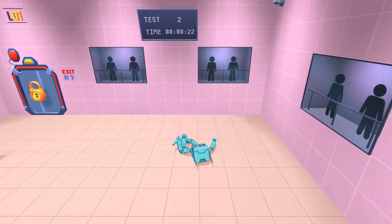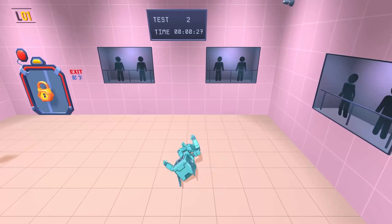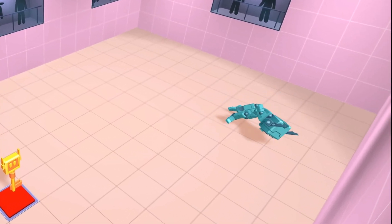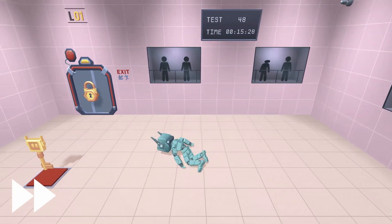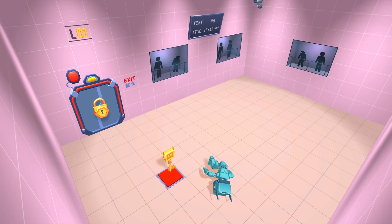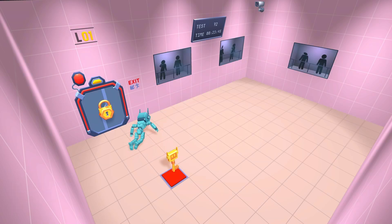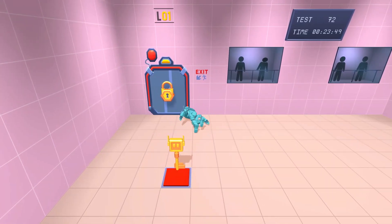AV's main task is to get through the room in 40 seconds. To do this, he needs to reach the key to unlock the door. When AV picks up the key and goes to the door, he receives a reward. When he falls or fails to complete the task in 40 seconds, AV receives a penalty. This model allows you to teach the AI to do what you need. To open the door, you need a key.